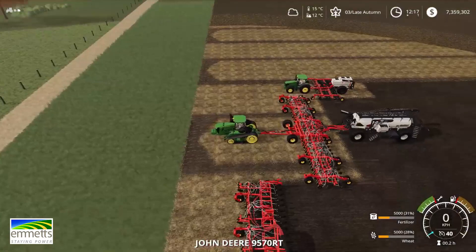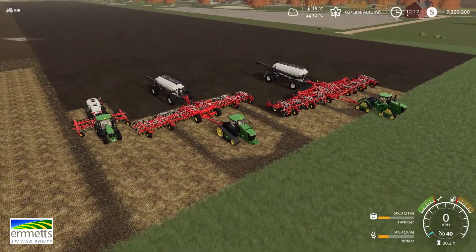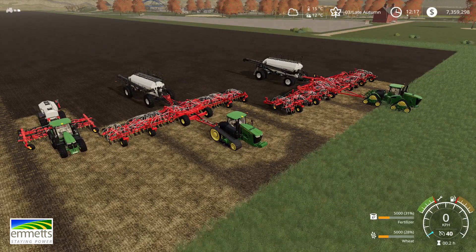We're really pumped just to get the 9RX and to get some of this Borgo seeding gear in there too. It's pretty cool, especially some of that biggest stuff like the 100-foot 3420 — that's going to be really good for eating up the acres. So there it is, guys, just a bit of a quick overview, a look at the Borgo DLC and the John Deere 9RX on Farming Simulator 19. Joel Fowler for Emmets.